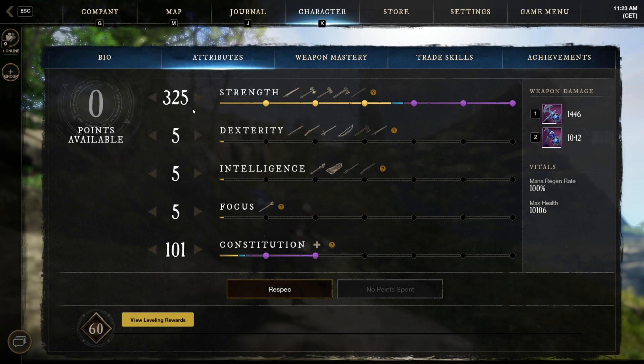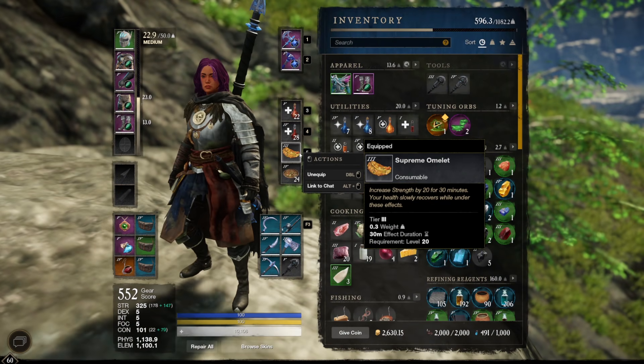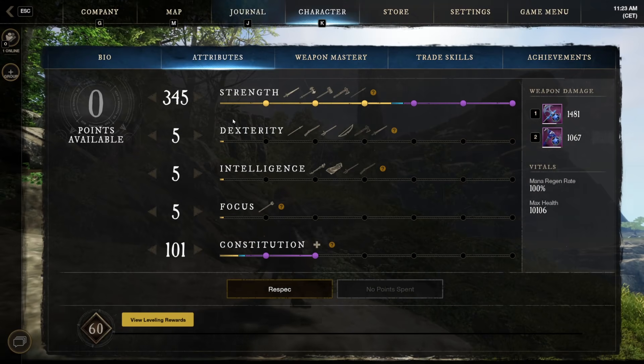You can see we go full into strength. I also use a food item that gives you an extra 20 strength for 30 minutes. With it, we have 345 strength. This food isn't the best, but it's cheap — not as expensive as battle food — and you don't need a high cooking skill.